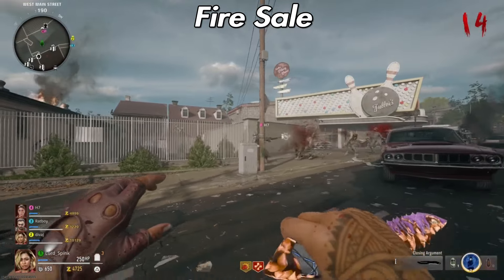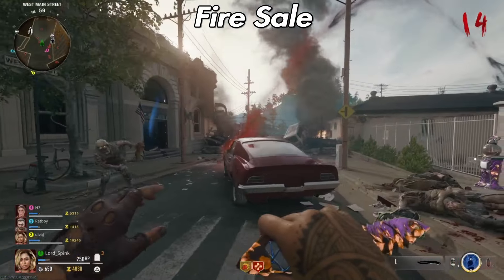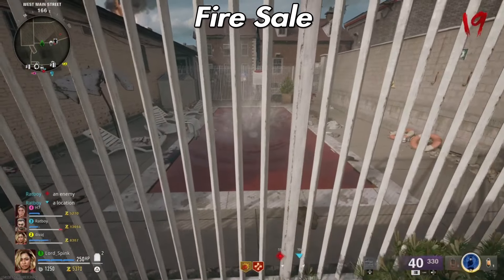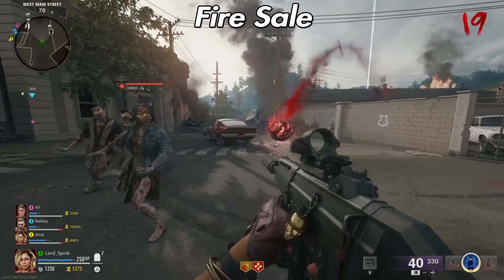That blood ball will spawn for the second time — nothing special, just more lethals, tacticals, salvage, and free spiders. Then wait another five rounds, repeat the process, and on this third and final attempt you will have a free Fire Sale spawn.